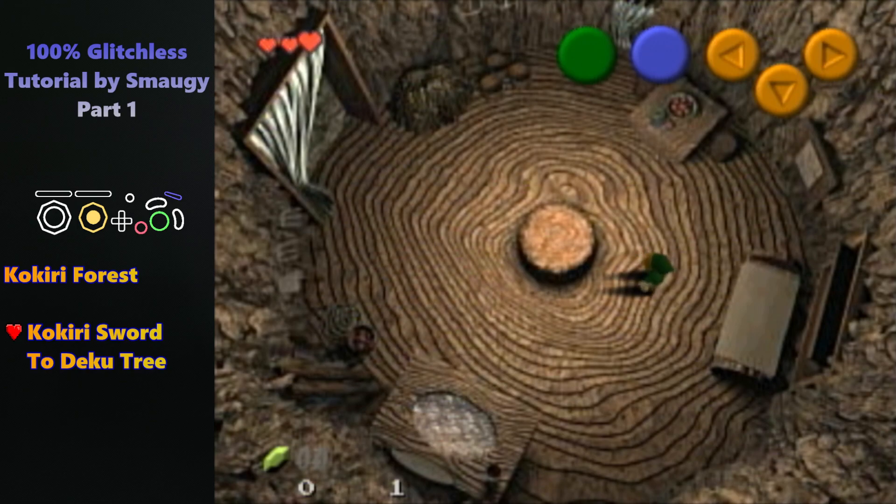Let's go. The first thing we're gonna do is obviously just get out of Link's house — you literally just hold up-left, then left, and roll out. That's it, easy.